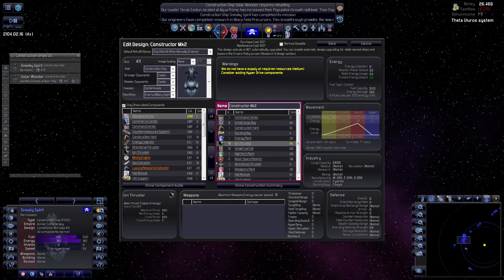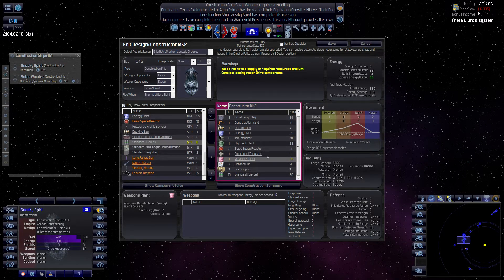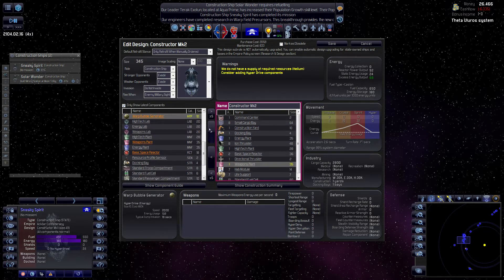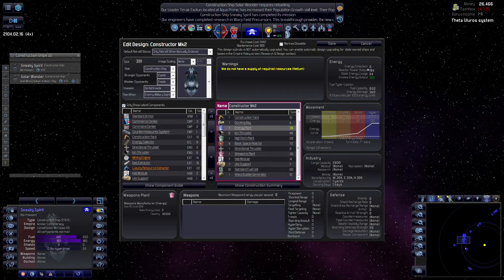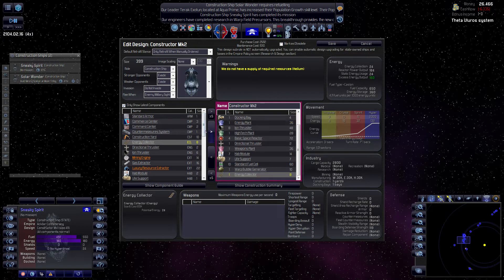For our construction ship we'll do the same. Get some fuel cells in there and get the hyperdrive. Turn on reactor two, gas two - because we want this to be maxed out. This warp bubble generally needs 132 energy, so we need to produce this. All four reactors produce 184, minus 24 static energy usage, so we get 160 - which is enough to fully power our hyperdrive, also with an energy collector.